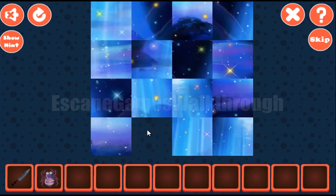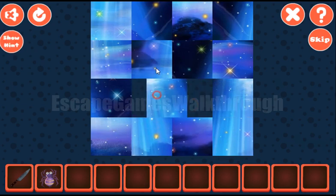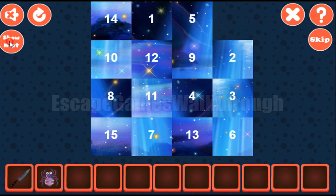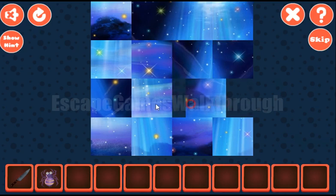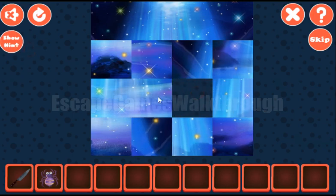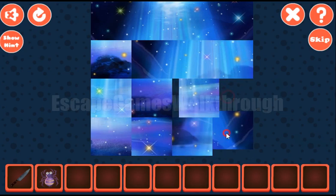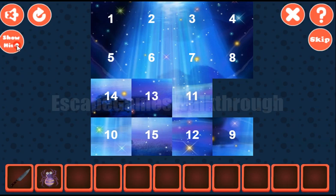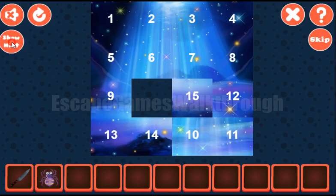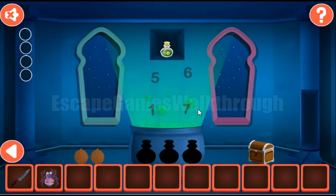And then let's solve this picture puzzle. The first row is for tiles 1, 2, 3, and 4. The second row is for tiles 5, 6, 7, and 8. Then let's place tiles 13 and 9 on their positions, and after that tiles 14 and 10 also to their positions. So the rest is easy to finish, and we've got the potion.